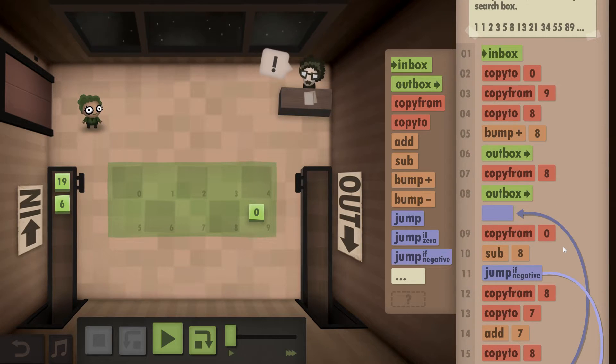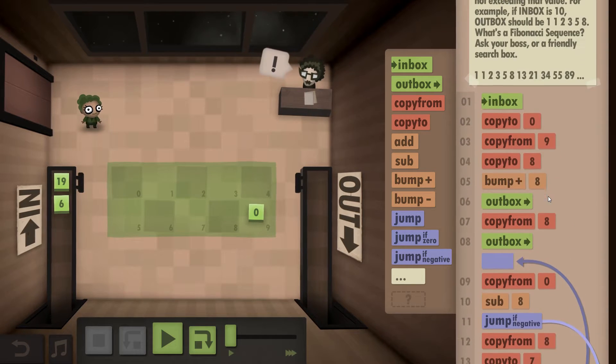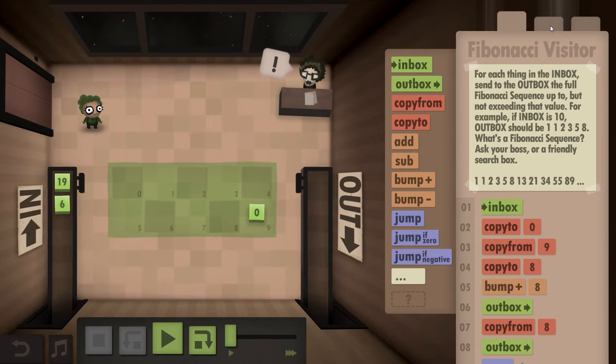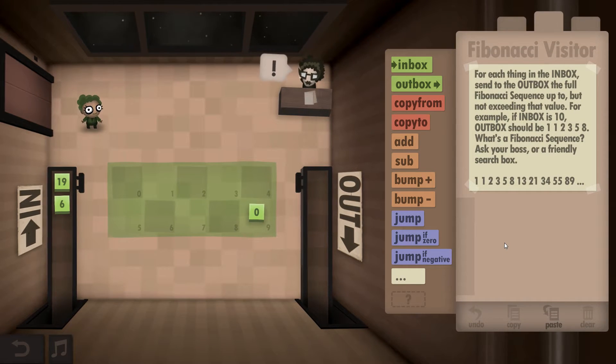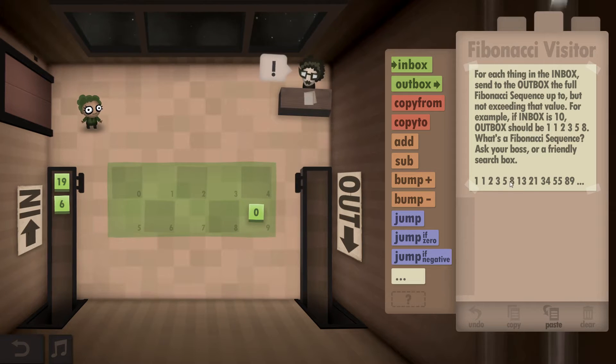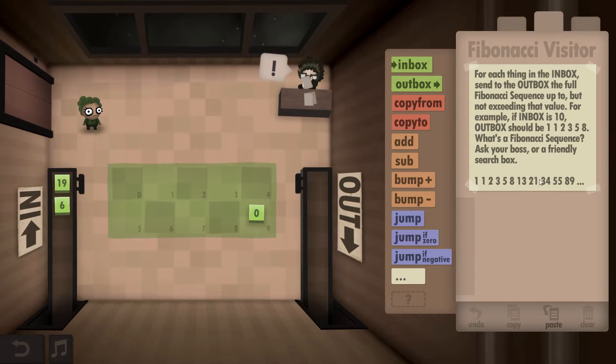Let me see what I did here. I think it's better to just clean that up, or we can just pick another one here. So what we need is to outbox these numbers until we hit the number given in the inbox - in this case it will be 13 - and then it won't outbox 21.